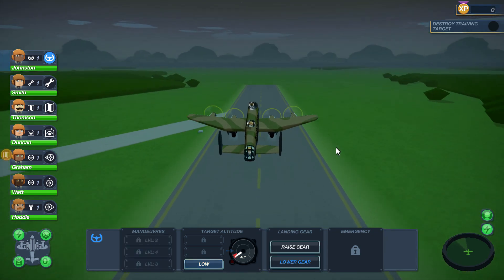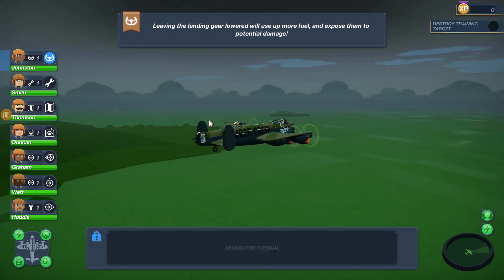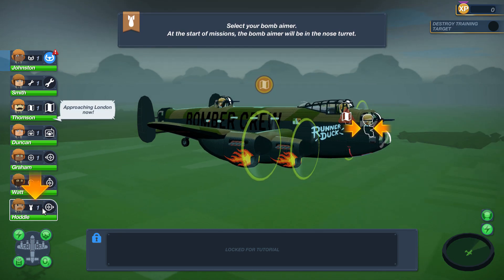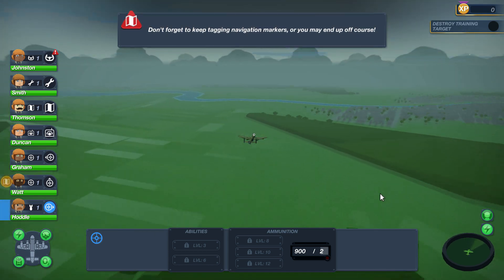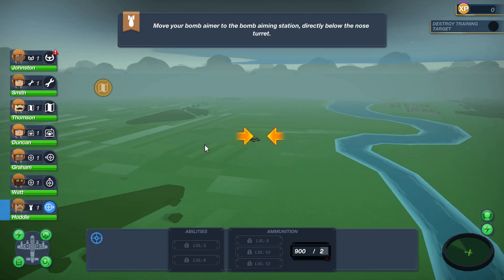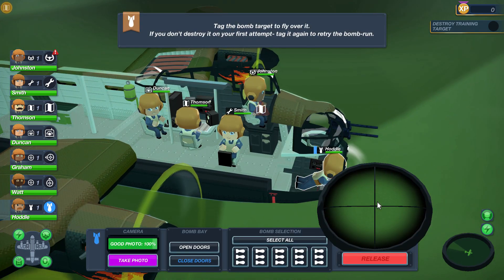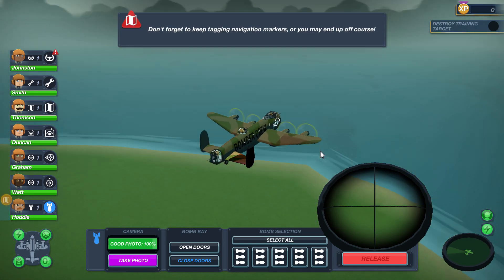Select your pilot Johnston and we're ready to take off. Take off Johnston! Here we go, everybody buckled in and we're off. Raise the gear — leaving the landing gear down will use more fuel and expose it to potential damage. We don't want our landing gear shot off or we'll crash and burn. Select your bomb aimer — at the start of missions the bomb aimer will be in the nose turret. That's Hodl, our new recruit. Don't forget to keep tagging navigation markers or you'll end up off course.